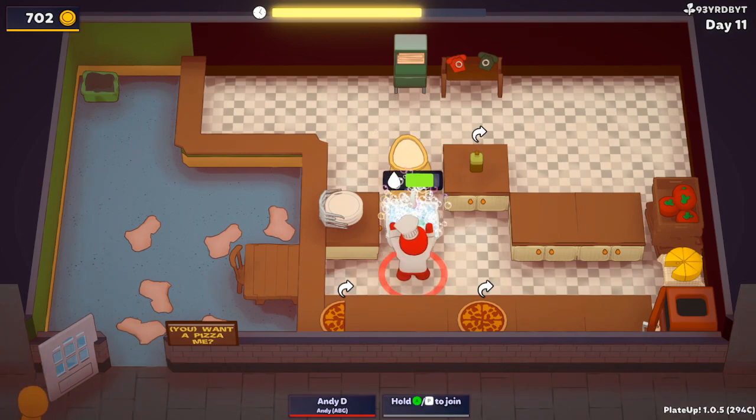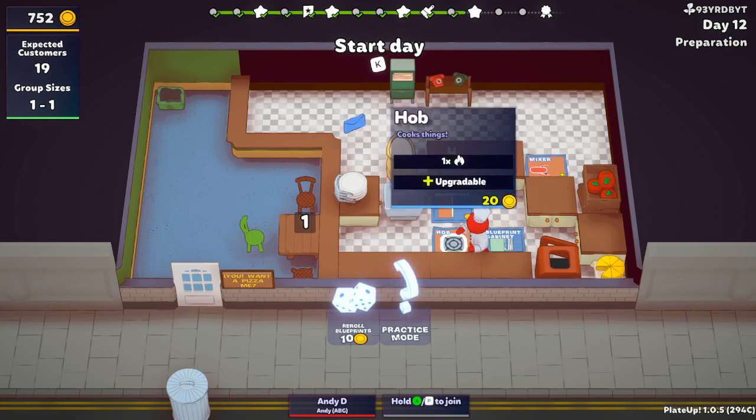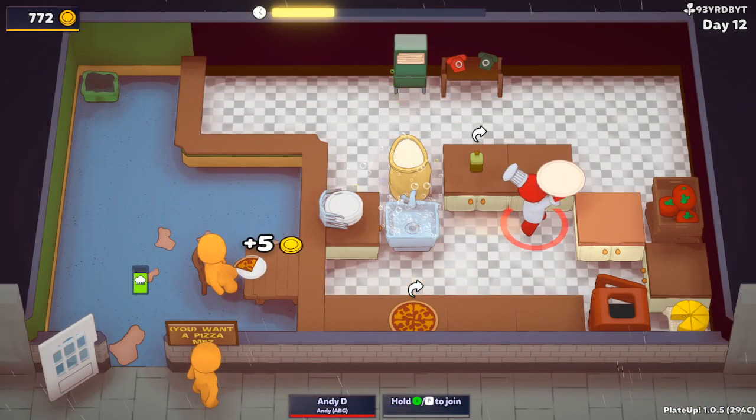Before day 12 truly kicks in though, I decide to give myself just a little more space — I think I've deserved it, but not too much. I don't want to give myself any ideas. At this point, there is a constant queue, and it's raining, which does nothing good for my stress levels.